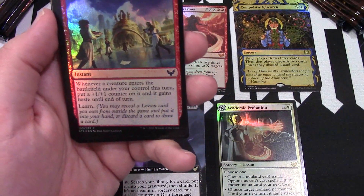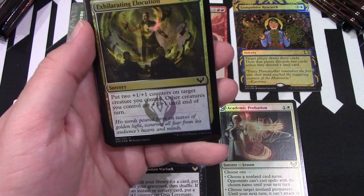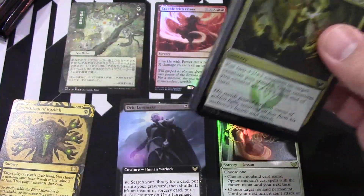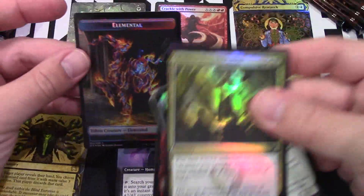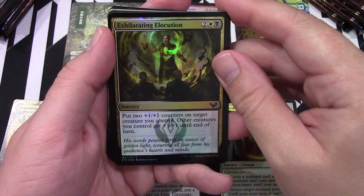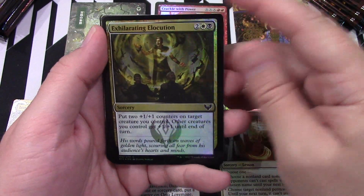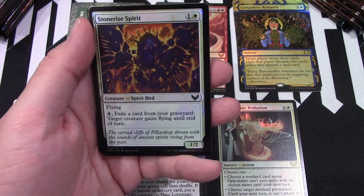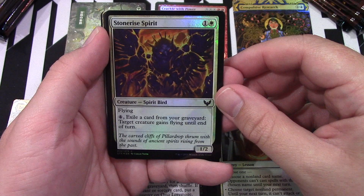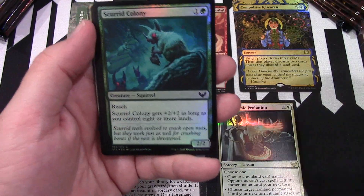Let's just take these over here. We got our First Day of Class — I love the Learn ability. I think I remember saying that a lot last time because I like the Learn and the Lessons. We got our Lesson over here. There's a spell that creates that token — a Lesson spell. This bird is actually pretty good if you need to get rid of something out of the graveyard. It's a cheap casting cost and you draw a card.